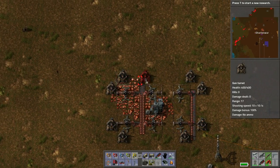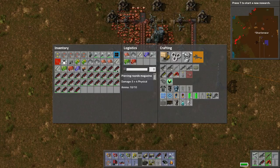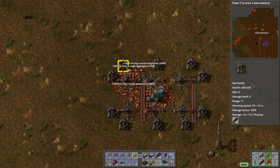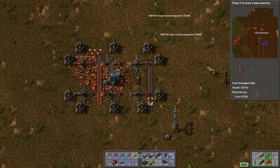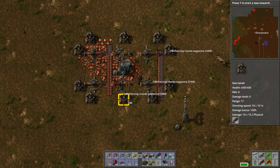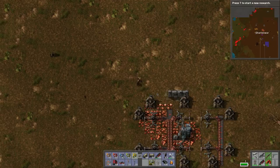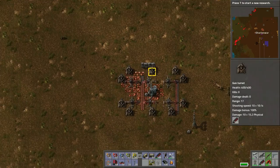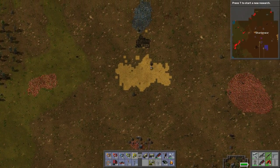Do it like that and one in the middle here - that looks like a good plan. Then we can load these all up with bullets so that way they are protected. We can position these guys all the way around, but we don't have any more so we need resources.